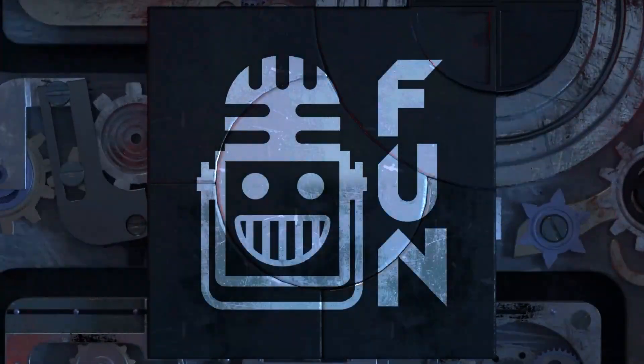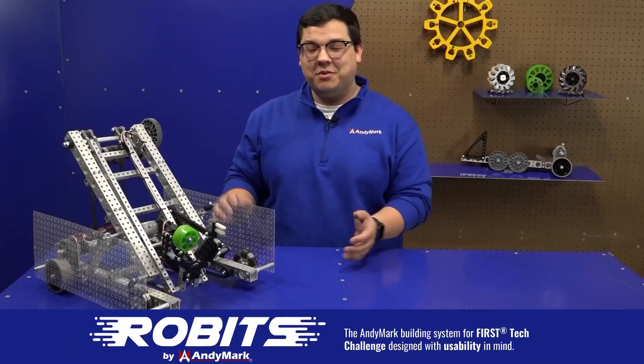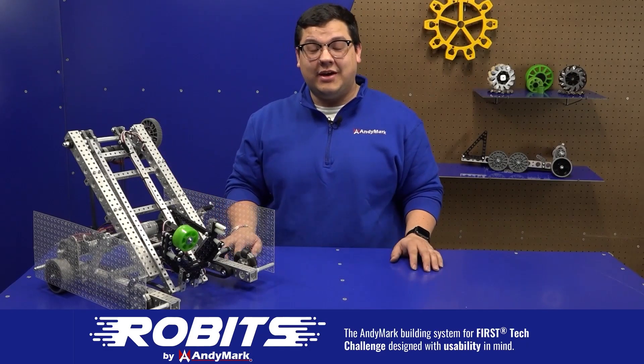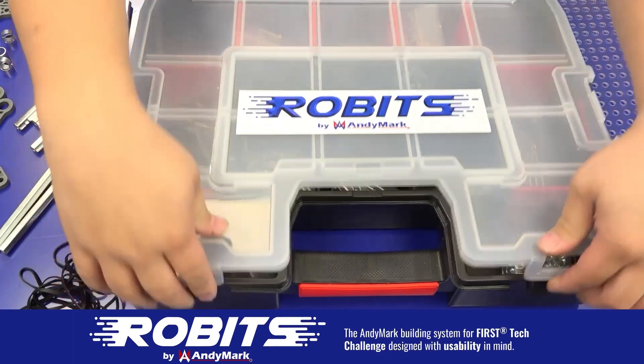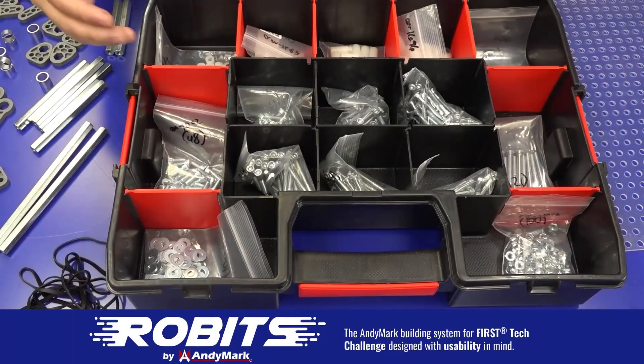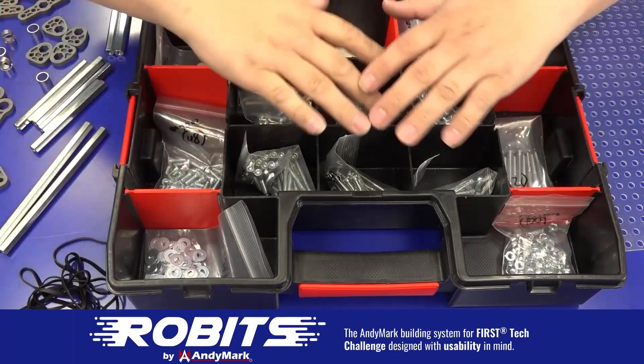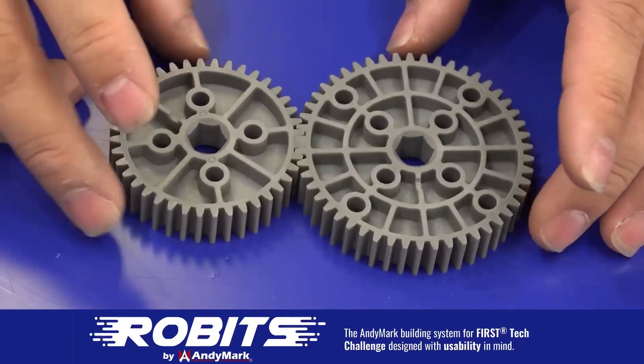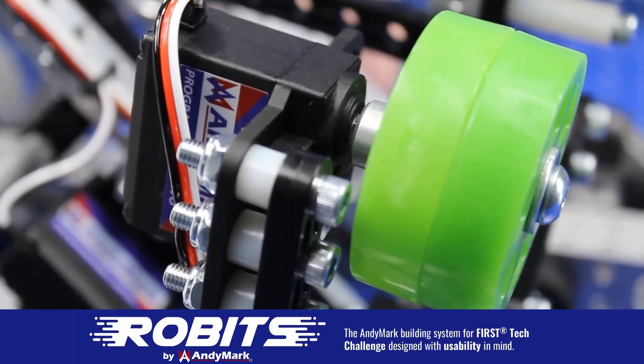This video on FUN is brought to you by viewers like you and also in partnership with the following. The new Robits system by Animark can reduce complexity and enable robust builds. Parts align to a common one-half inch grid, simplifying construction and allowing alignment of both structure and motion components. Robits enables teams to always have the parts they need to complete a build. Head on over to animark.com slash Robits to learn more and order today.